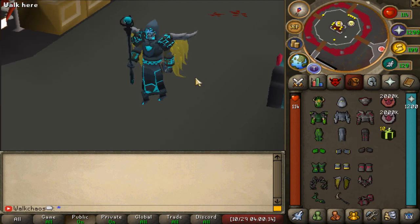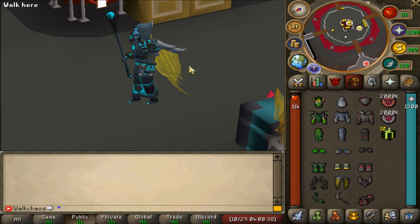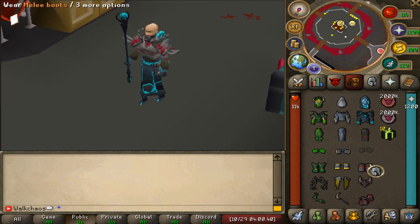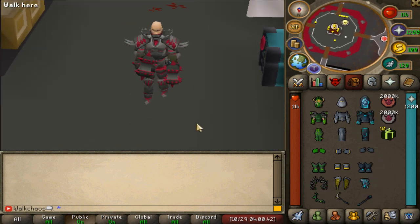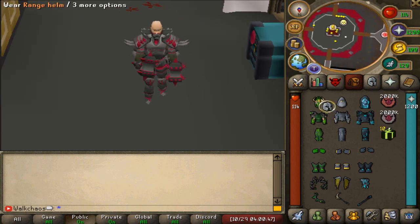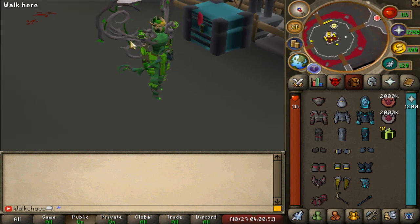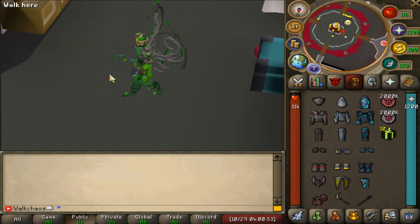This one is called the magic sand set - it's going to be best-in-slot magic. Then we've also got the melee one right here which I've just showcased before. Looks so freaking nice - best-in-slot melee. The range set is probably my favorite one - I just like these sort of wings, they look absolutely crazy.